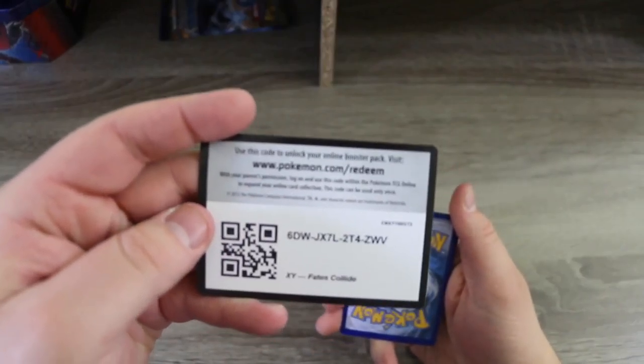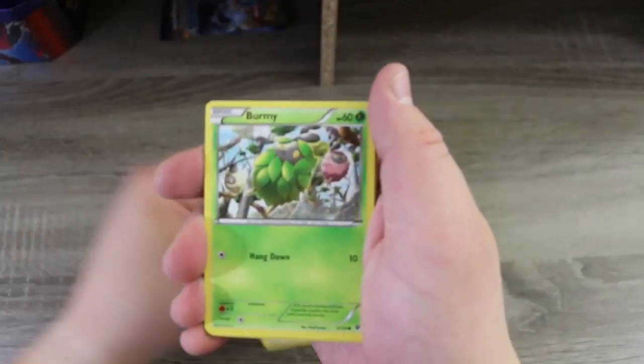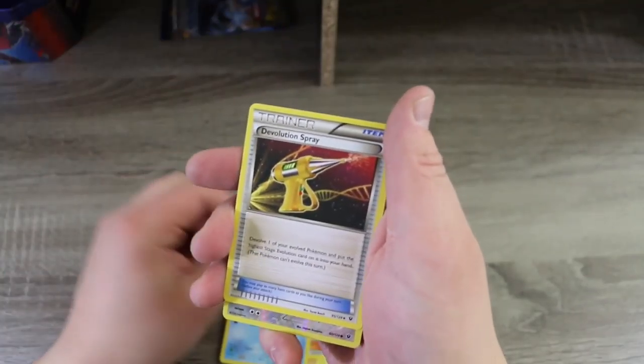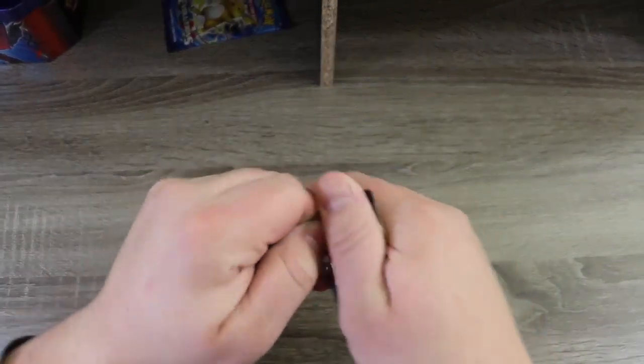Alright, Fates Collide — let's see what Fates Collide can do for us. There's your code card. We've got a Bronzor, a Bunnelby, a Carbink, a Larvitar, a Diglett, a Last Resort special, an Altarite, a Devolution Spray, another Bronzor, and a Mandibuzz. We have two packs left, and there better be something good somewhere — this is disappointing. Well, it hasn't been terrible, but it hasn't been the best in the world either.